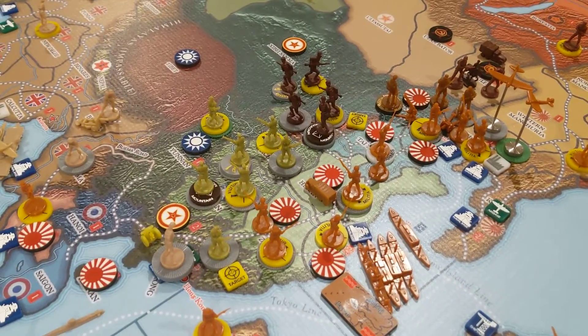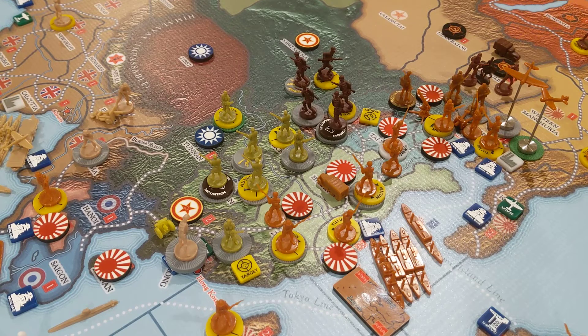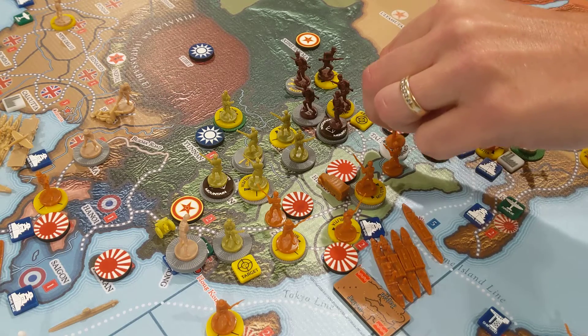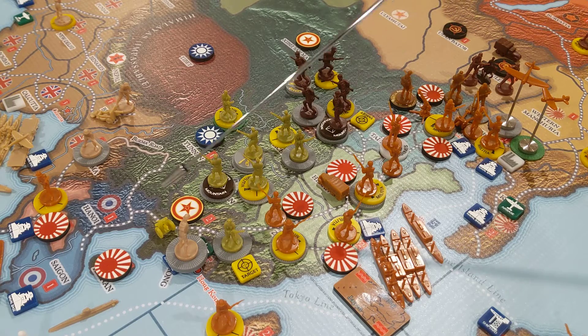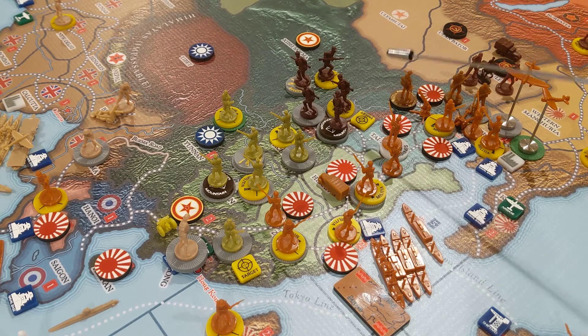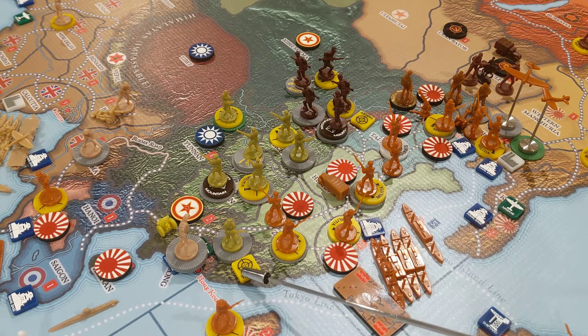I've put together a little plan here that I'm calling Operation Red Sunset. This is a double move by Japan — one against Communist China here in their main territory, where they have no less than eight units defending. The other is on the other end down here against a Chinese Communist territory with three KMT infantry and an artillery defending. By the math, they're both going to be close.